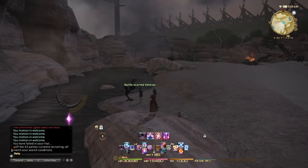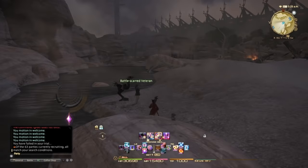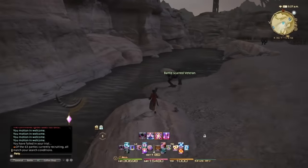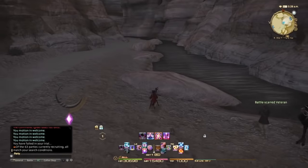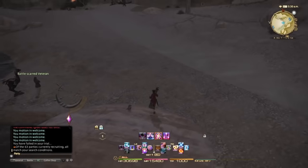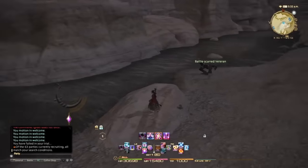Hey guys, Augustine here coming at you with a basic Black Mage guide for Stormblood. If you come from Heavensward, there won't be many changes for you — just the new level 60 to 70 skills. The rotation is relatively the same with a few new changes and the opener is different as well. If you are a fresh Black Mage who has only just started, this is going to be a lot of information for you to take in.